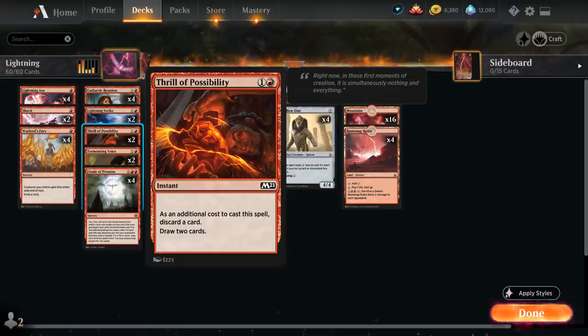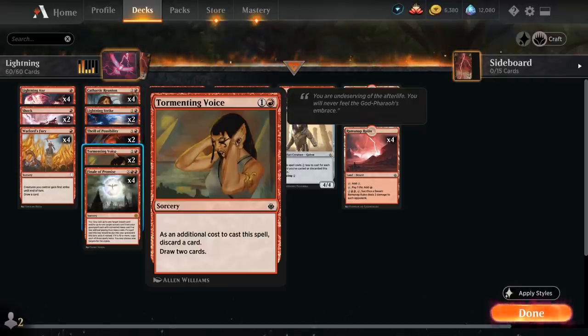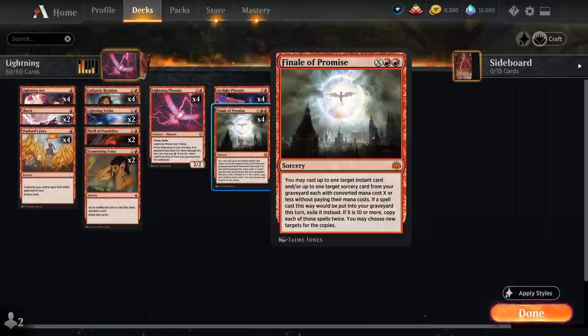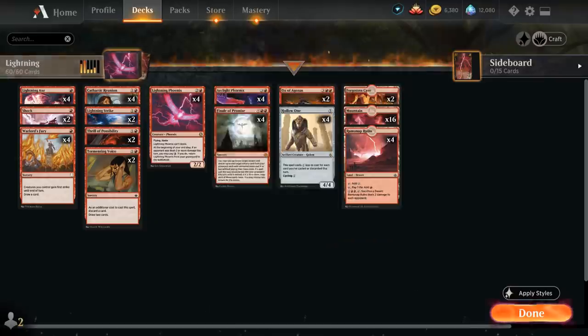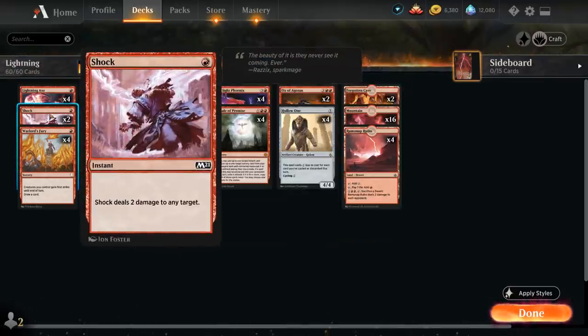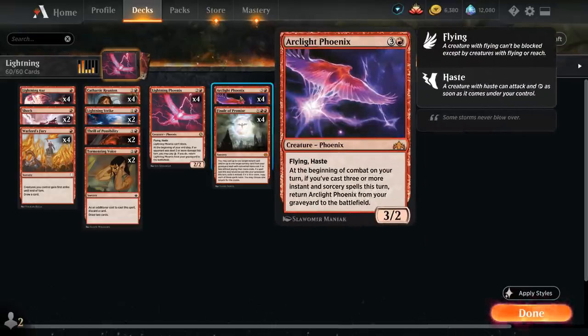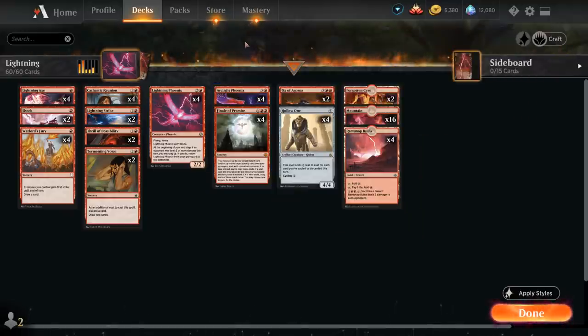We have two copies of Thrill of Possibility, which at instant speed makes us discard a card to draw two, and Tormenting Voice as the sorcery speed version. The reason we have a split is for Finale of Promise, which is often cast for X equals two in this deck costing four mana total. We can cast up to one instant and one sorcery from our graveyard each with converted mana cost X or less without paying their mana costs, then exile them. Finale counts itself and the two spells returned, so even a single Finale for X equals one or two helps us get back any Arclight Phoenixes in the graveyard.